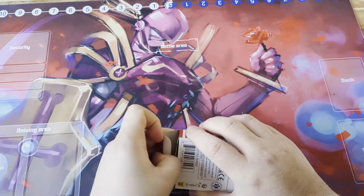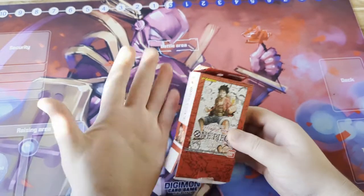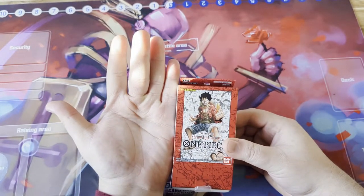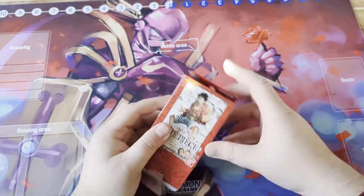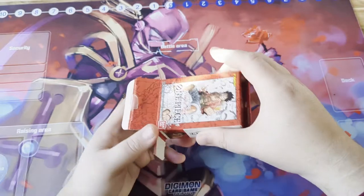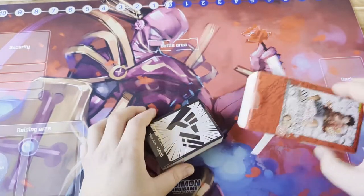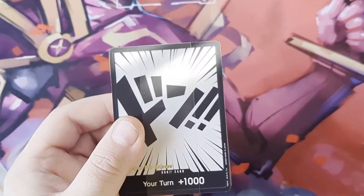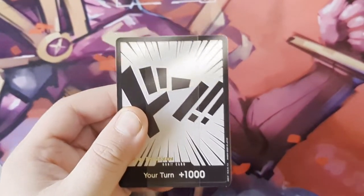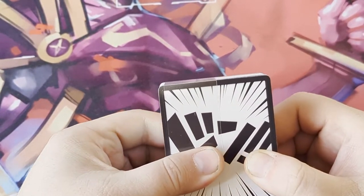The decks are very small - this is the size of my hand - and this is the size of the deck compared to it. It contains just the deck, no padding or packaging, and it's kept safe and secure inside this box. So here we have the deck itself. Let's just start going through the cards and get this plastic sleeve off.